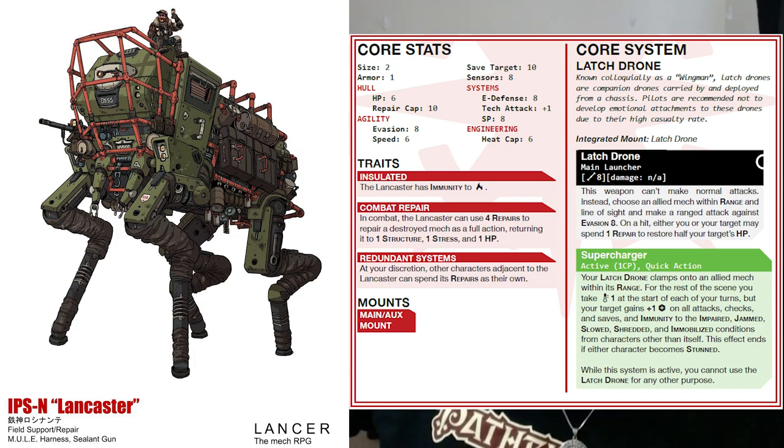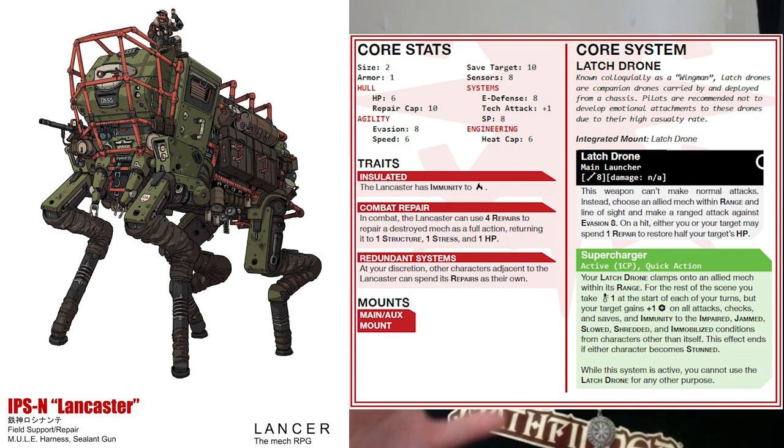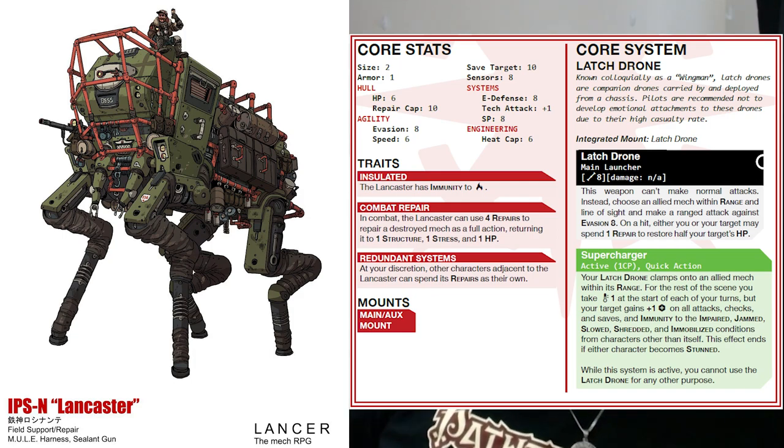It has some really good base frame traits, the most important being Combat Repair, which allows it to as a full action essentially revive an ally. If there's a destroyed mech, you can use a whole action and four of your repairs — which you have plenty of — to restore that mech to one structure and one stress with one HP. Not very sturdy, but it's better than being destroyed, and if the pilot survived you have an ally back on the field, which is immensely powerful. Another trait is Redundant Systems, allowing it to use its repair capacity for itself or an adjacent ally.